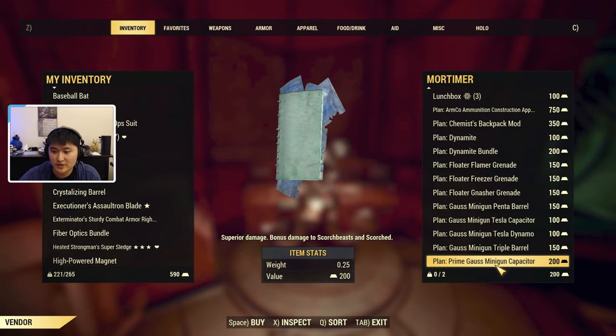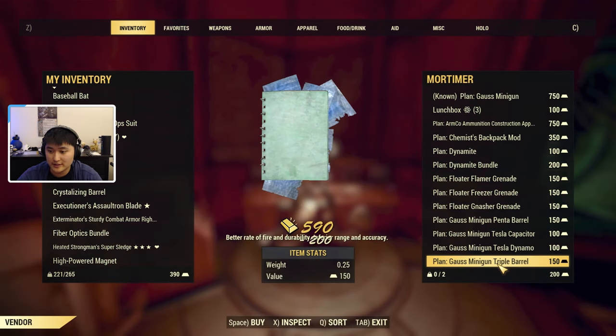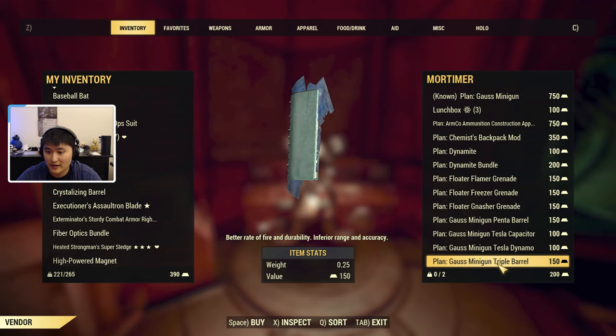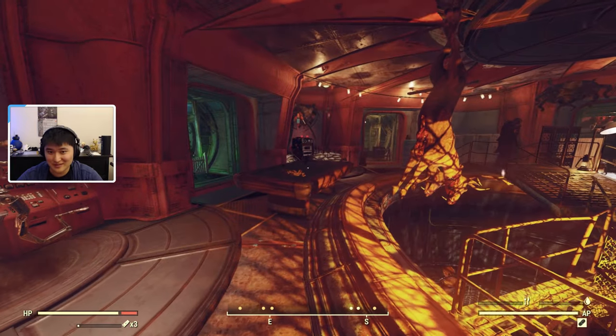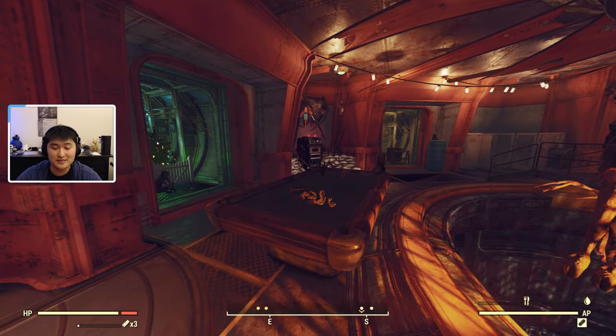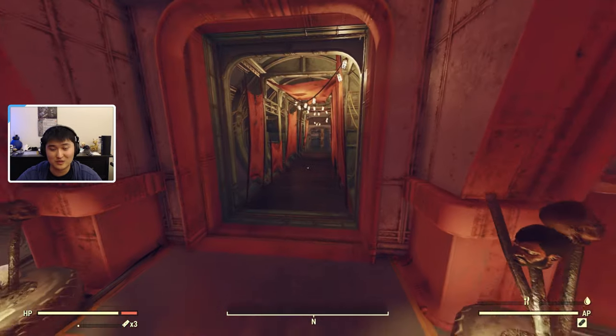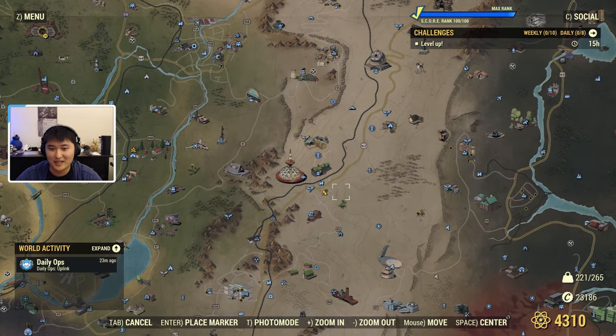So right here I'm going to go ahead and purchase the Prime Gauss minigun capacitor for 200 Gold Bullion. And then I'm also going to go for the tri-barrel. Now that we've talked about the mods and which ones are best for DPS and all your options, we can go ahead and talk about crafting the actual gun and applying the mods.